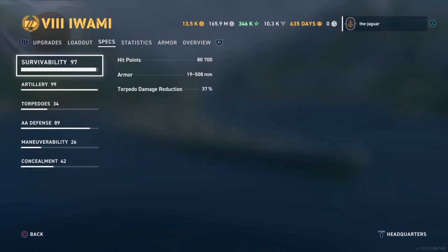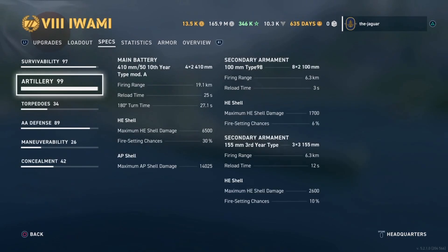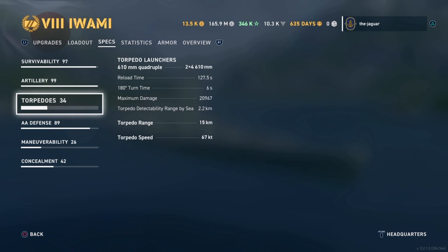Let's check out the stats now with the commander. 27-second reload time — that's pretty good. Reload time is 25 seconds. Let's check out the torpedoes: 127 seconds, 15 kilometer range — that is awesome. 67 knot speed.